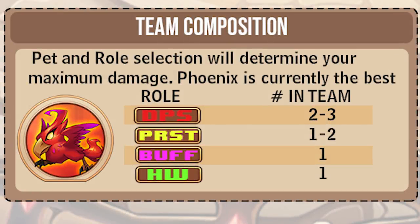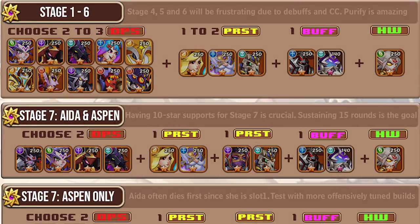For team composition, you need 2 to 3 big-hitting damage dealers. One priest will usually be enough, though 1 to 2 priests or support heroes are very good depending on your E5 hero count. You always need Sigmund or Death Sworn in your lineup, and Heart Watcher is of course necessary. For Stages 1 through 6 the lineup is pretty similar, but I'd make a few modifications.